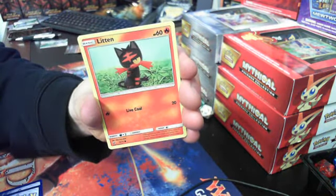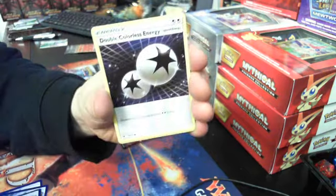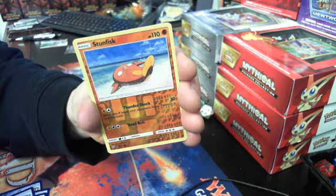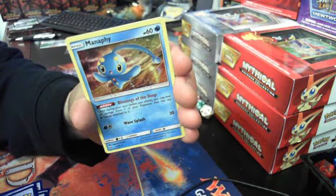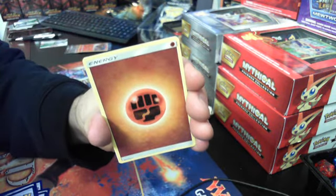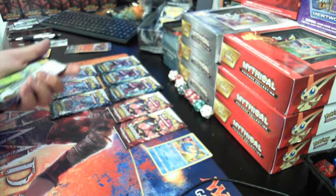Zorua, Litten, Venusaur, Spiritomb, and a Double Colorless Energy — everybody loves that one. So we've got that one there. There is our foil rare — a foil rare in every pack.